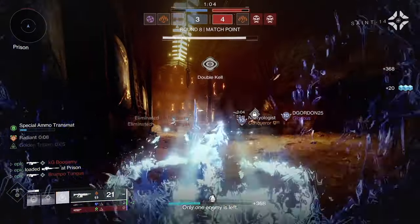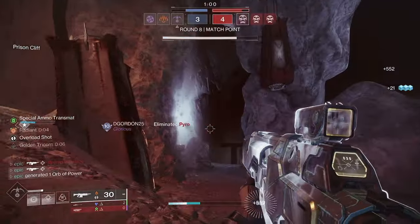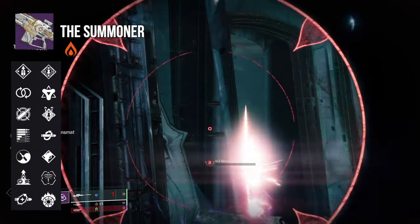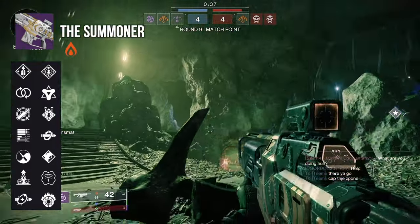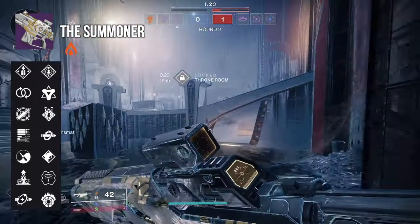So what exactly about the Summoner is going to be keeping you up at night? Every weapon at the end of the day really just boils down to what's in these two columns. And that's why the Summoner is so great — it does not miss. Every slot has a good trait. It kind of just depends on if you want it for PvE or PvP. For the first column, you've got Heal Clip, Elemental Capacitor, Zen Moment, Subsistence, Dynamic Sway Reduction, Perpetual Motion, and Overflow.